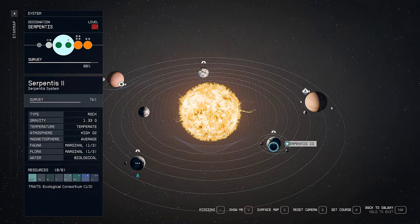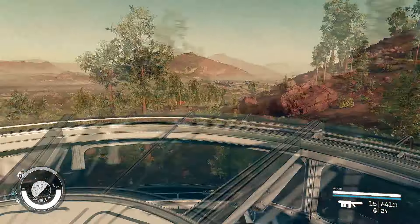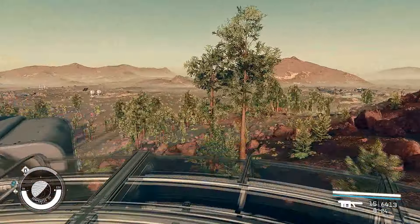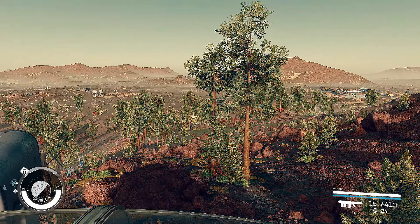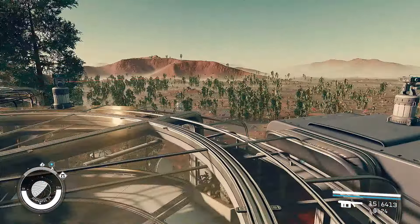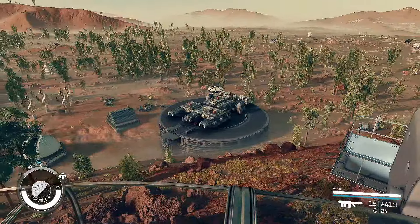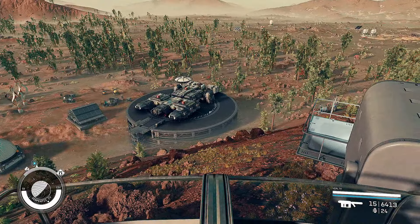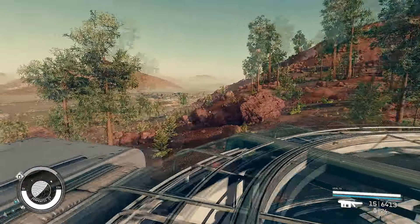I've seen the Zealot ships coming from a hidden place. It's a gorgeous view. There are other places where the view is even more impressive, but I tried to place my camp there and it was hilly — not much flat space to put the landing pad. But this is still good.